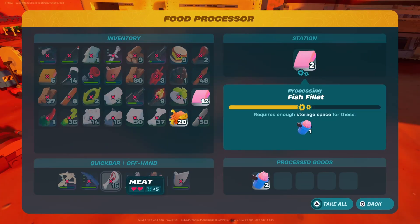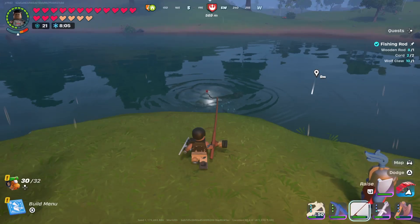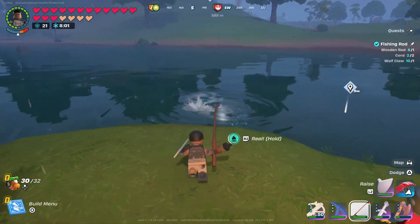With the food processor you'll be able to turn one orange flopper into one fish fillet. Then you can process that fish fillet to make a common bait bucket. Make sure you keep some extra common bait buckets because you need those buckets to make higher tier bait buckets.